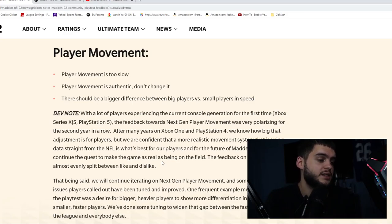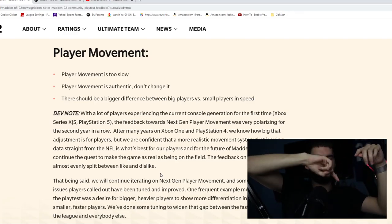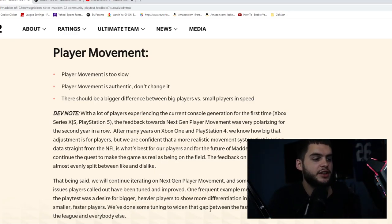In the beta, if you sent Tyreek Hill on a streak he'd eventually outrun the safety deep, which partly was because deep zones were broken. But on a drag route, Tyreek couldn't round the edge — linebackers were running him sideline to sideline with ease. They're going to make it so faster players feel faster, like in real life when Tyreek catches the ball four people immediately converge on him. Acceleration and change of direction are also noted as just as important as speed in next-gen player movement.